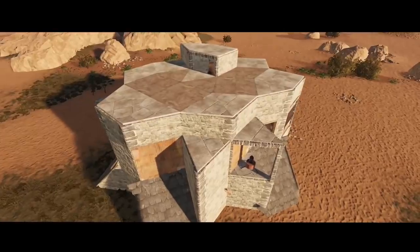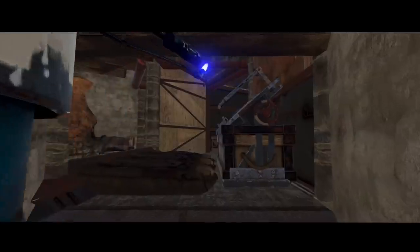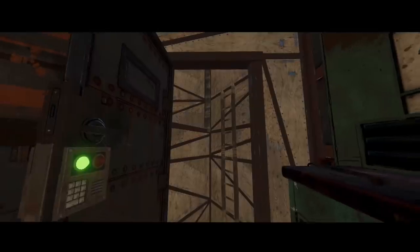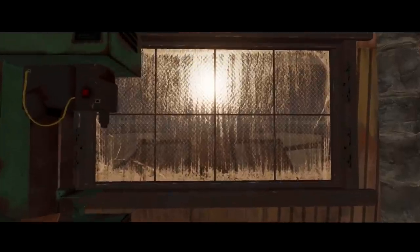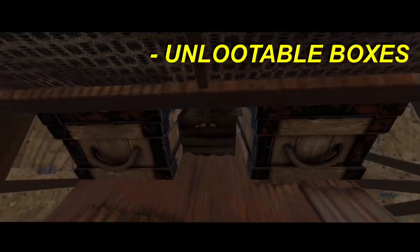Hey everybody, it's Zipik and welcome back to another Rust base build. Today we're going over the small group base I built, made for two to four players. Its insanely strong design will set the raider back at least 27 rockets just to get to the TC. It uses a triangle roof bunker to guarantee maximum strength to the core, two unlootable loot room designs from a couple years back, and a sealed off dropbox bunker — making it one of the strongest bases on the server.